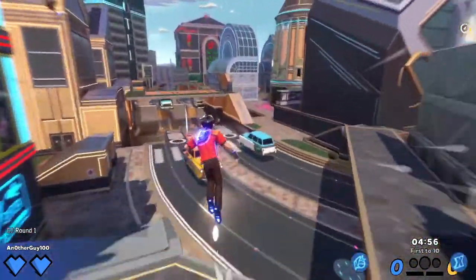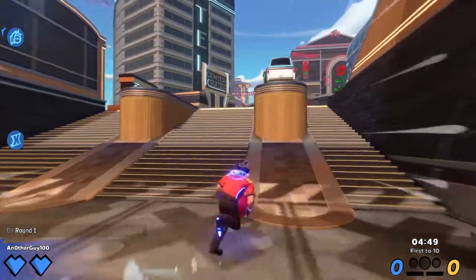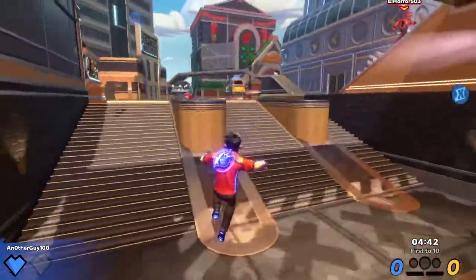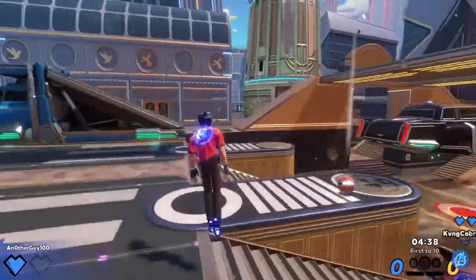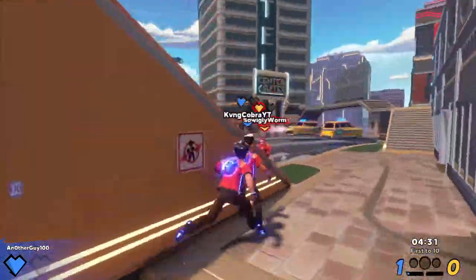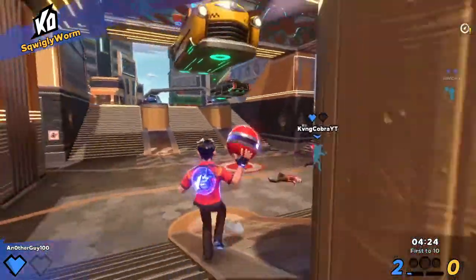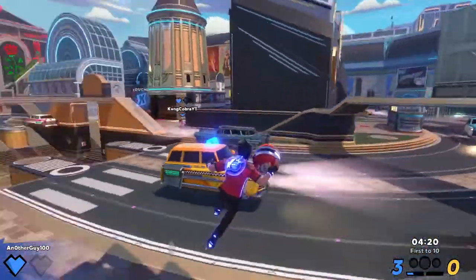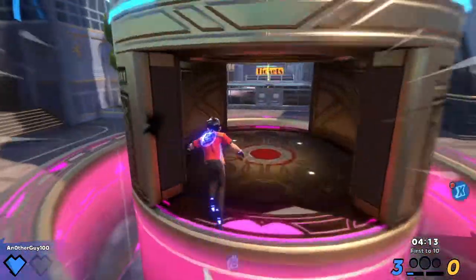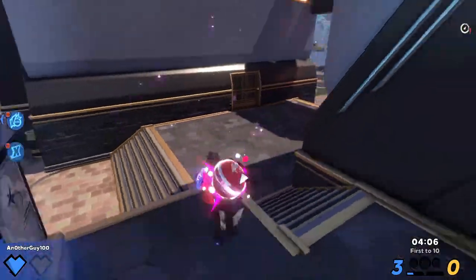Overall it is an interesting game. So basically what you do is when you have a ball, you can hold down the button to charge it up to make it go faster. You can also catch a ball using right mouse — and now it'll be faster. The ball speed builds up each time it's caught.